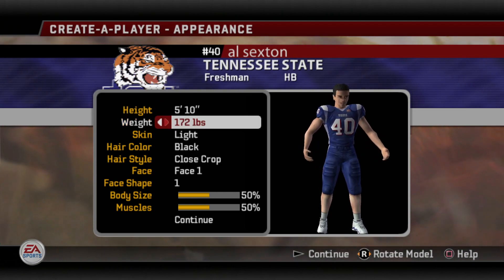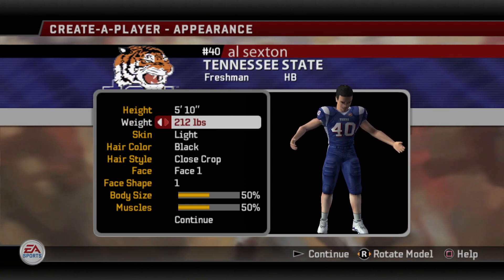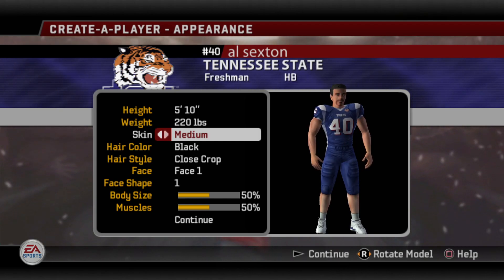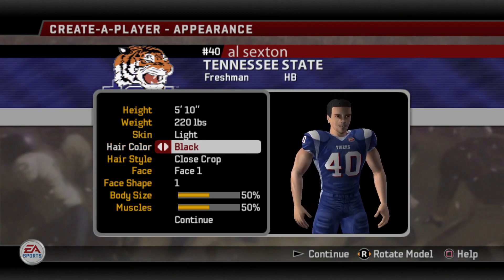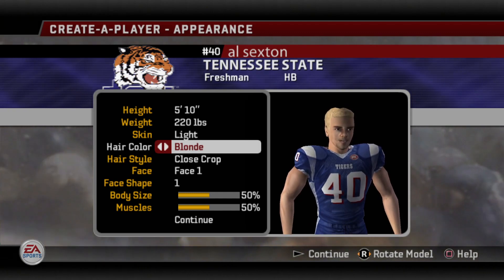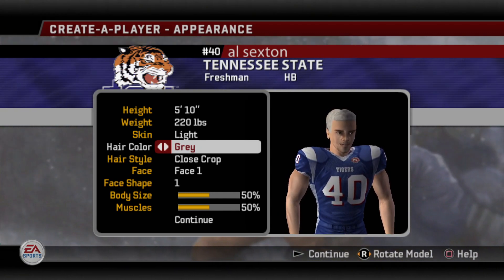I'm gonna put myself at my normal height — 5'10", and we can go back to 220. Skin tone — I think you got either light, medium, or dark. I'll go light. Hair color — you can go black, brown, light brown, blonde, redhead, or gray.